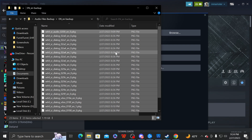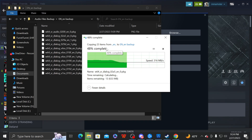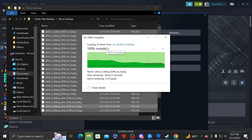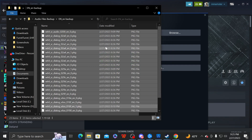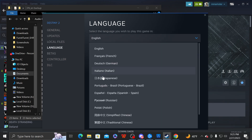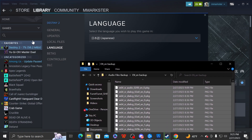If you have any old files from the previous game, just delete them and copy the new ones over. Once that's done, you're going to go back to your Steam window and switch the language to Japanese. It's updating.